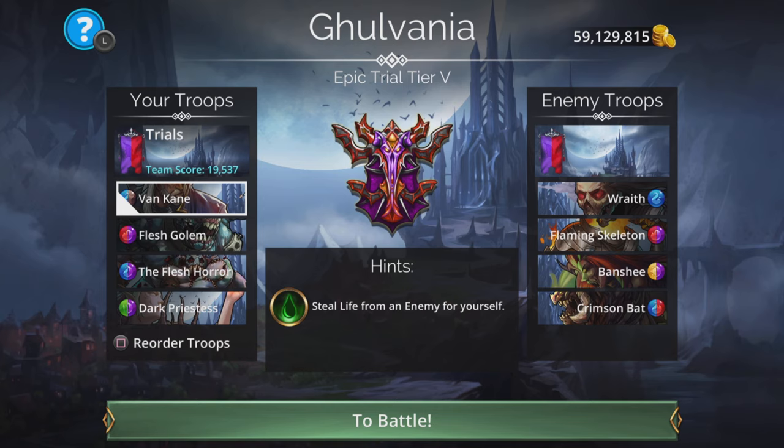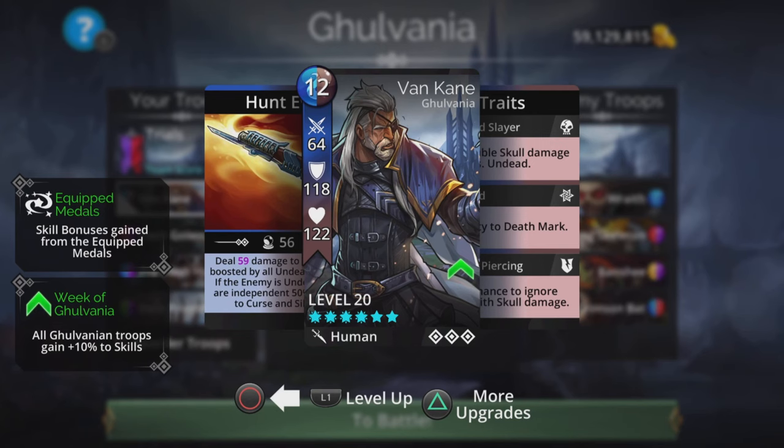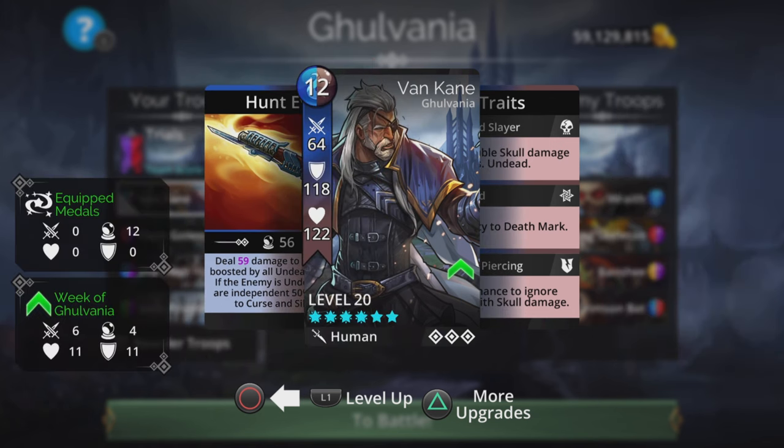The only thing with Vankane up top is it has no extra life. Flesh Golem does give itself extra life, so it's a natural thought sometimes to have this up top instead. If you're unlucky with skull hits, you can lose Vankane quite early, but it's kind of the way the game rolls — you have to take the rough with this move.